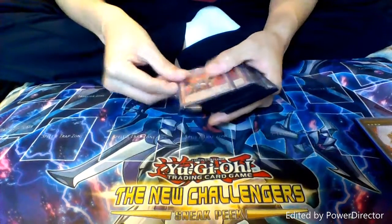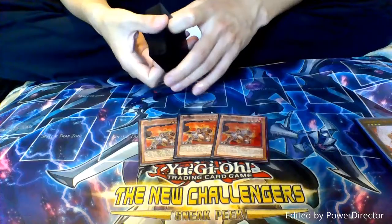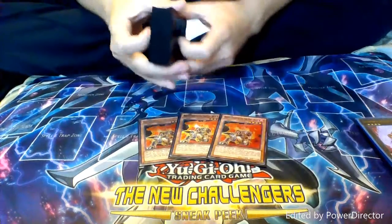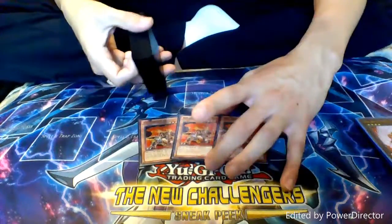So first, let's go ahead and start with the monsters. First of all, we have three copies of Brotherhood of the Fire Fist Bear. He has great spot removal — you send one Fire Formation spell or trap from your field to the graveyard and you get to pop a monster on the field. Plus, whenever he does battle damage, you get to search for a Fire Formation spell. So that is always great as well.